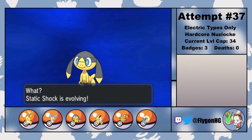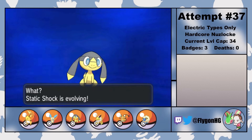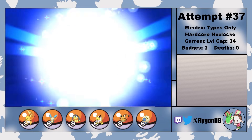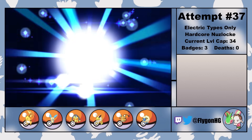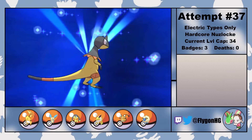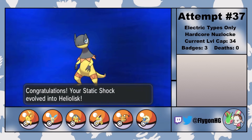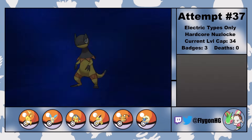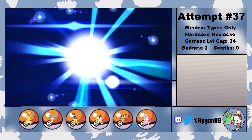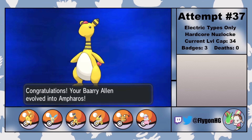Which means Ramos and his Grass types are the next major challenge. Grass types naturally resist Electric types, so that's already a bit of a problem, but the more pressing issue is that his Gogoat knows Bulldoze, which hits all of our Pokemon for super effective damage. This is mainly why I wanted to catch an Emolga on Route 10. Fortunately, with a Sunstone I got from Shalour City, I'm able to evolve Static Shock into Heliolisk. And after waiting until Barry learns Power Gem, I evolve him into Flaaffy and then Ampharos. So now at least our team is looking a little stronger.